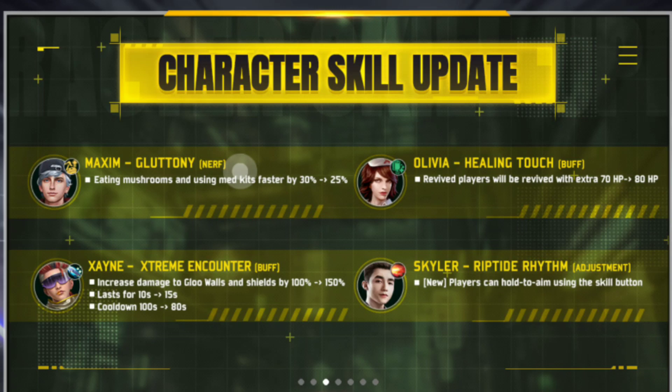Next is Skylar. Skylar is a good update. Players can hold 2AM using this skill button. Skylar's character skill button — after the shot, we will increase the speed of the game, and if the game runs automatically, it will increase the speed of the character.